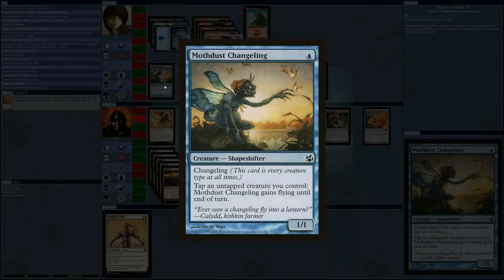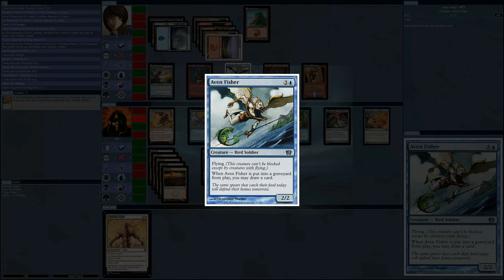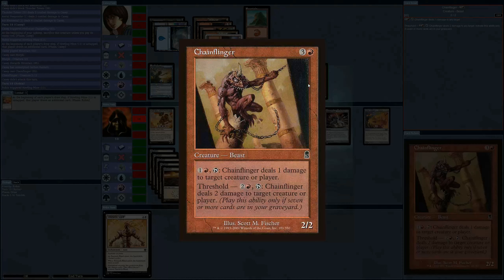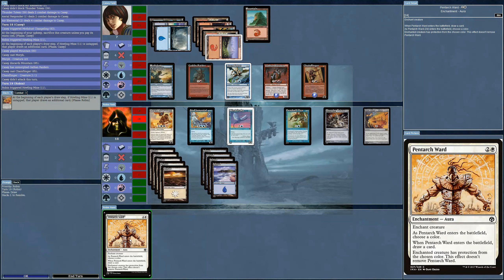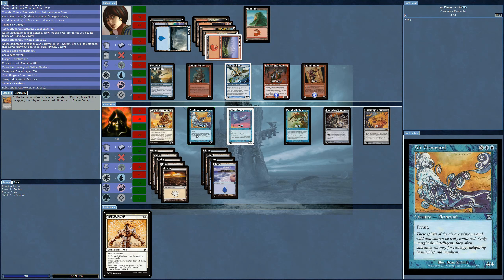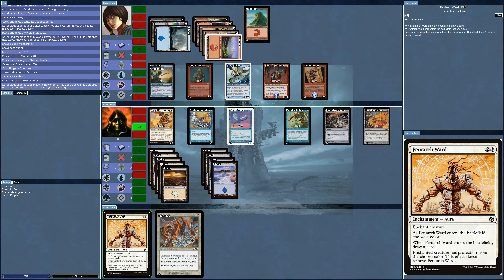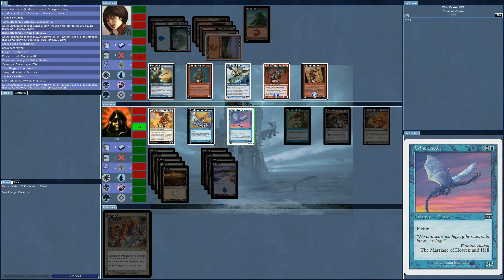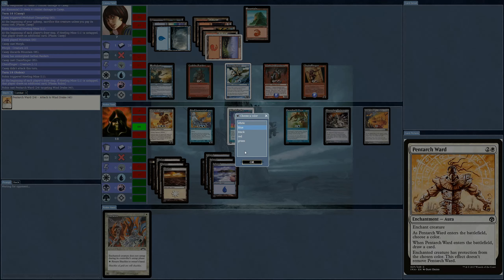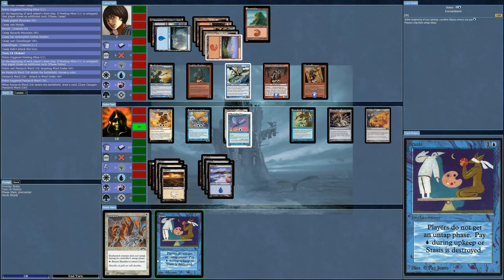Moth Dust Changeling, Goblin Raider, Aven Fissure all come out — these are high-quality scans so you really can see the art, nice and sharp. It's time to give protection to one of my creatures. I'll give it to the Windrake since that's the only one that's going to get blocked by the Aven Fissure. I'll give it protection from blue. I got another card — was that because of the Pentarch Ward? Yes. Now would be a good time to play Stasis, because I do have Vigilance.